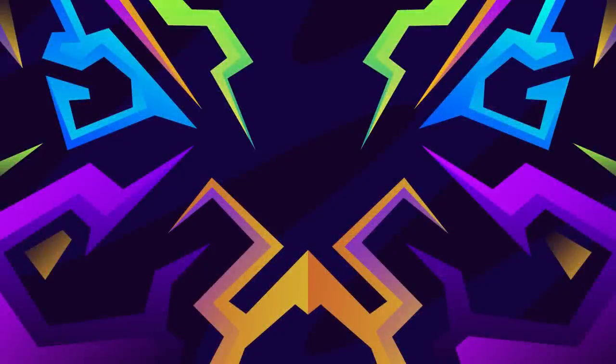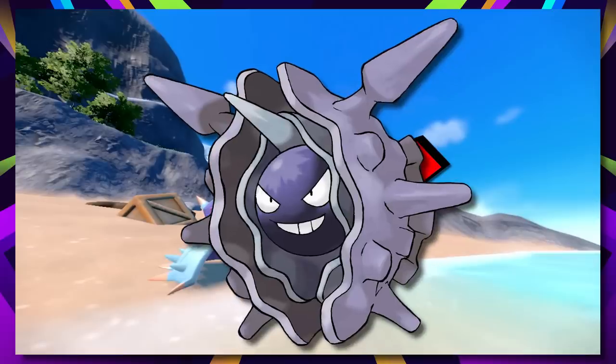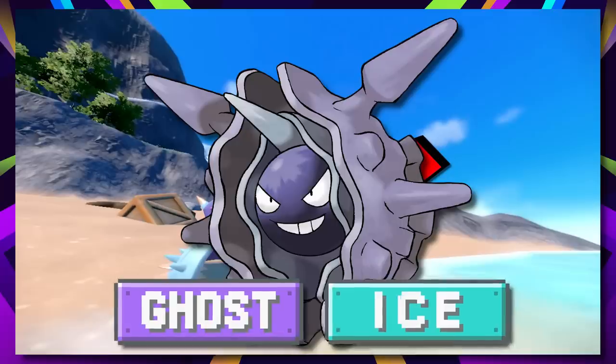Ending our first half of the list is Cloyster. Now I know we already saw Sheldr in the trailer, but when has that ever stopped Game Freak from giving the final evolution some love? And I'm telling you guys, Cloyster needs some. A Spanish-based region is the perfect place to introduce this concept: a Ghost Ice type Cloyster. Why ghost, you ask? Well, I'll tell ya.